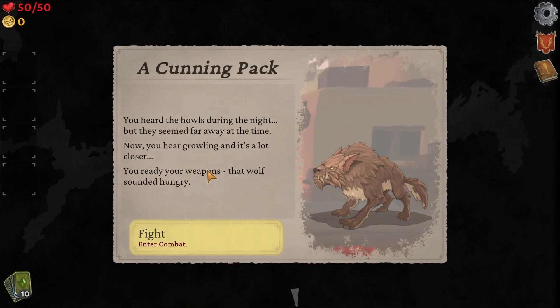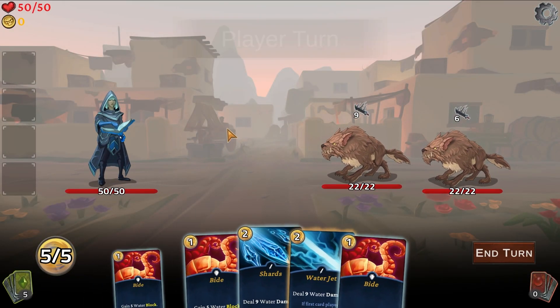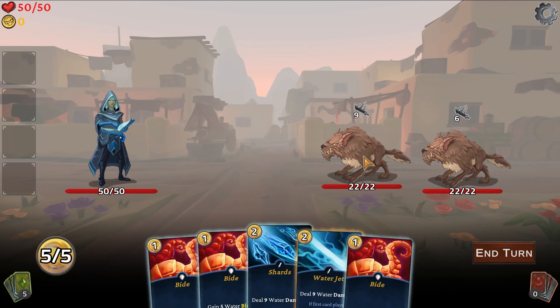200% effective against fire blocks — okay. So there is definitely going to be a reason for the elements. It's not just your style of card; there's definitely an elemental strength and weakness system here. Let's get into a fight. A cunning pack — you heard the wolves howl during the night, but they seemed far away at the time. Now you hear growling and it's a lot closer. You ready your weapons. We don't lose to some stinking wolves.